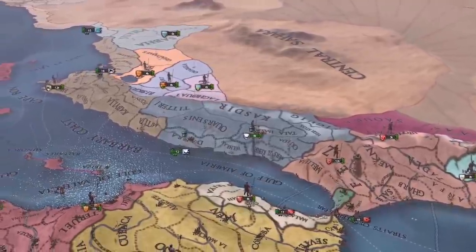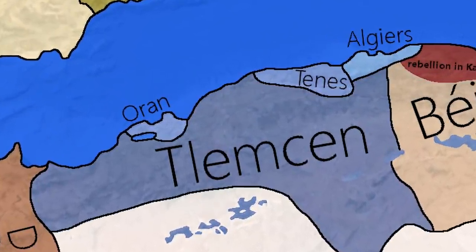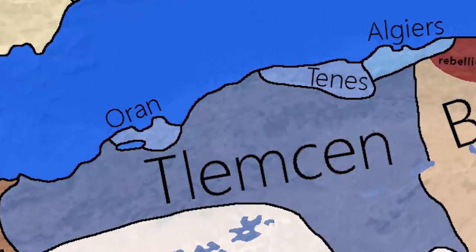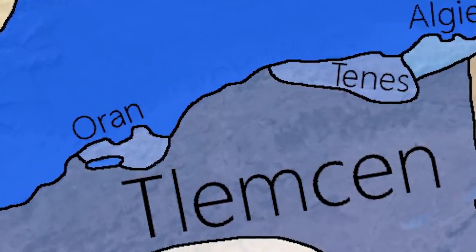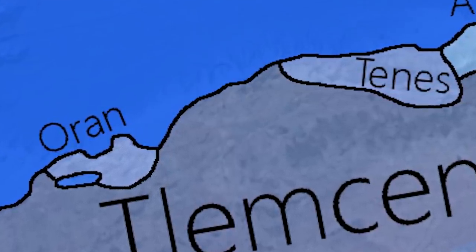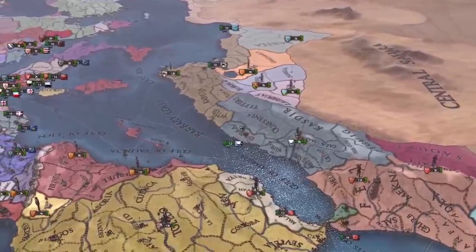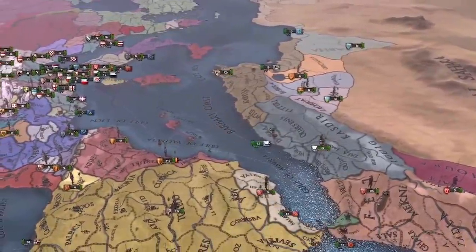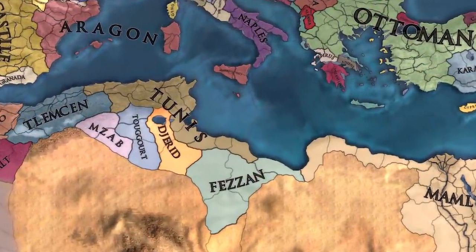The other two nations I think should be added could be Oran and Tanas, who were vassal sultanates under Tlemcen and later gained their independence. I think it's important to recognise these vassals, as it is a good way to show off the Tlemcen decline and the splintering of states. What I would say though is it might not make sense to add these nations in, given the fact it may clog up North Africa too much. It would be interesting to get your thoughts on it though.